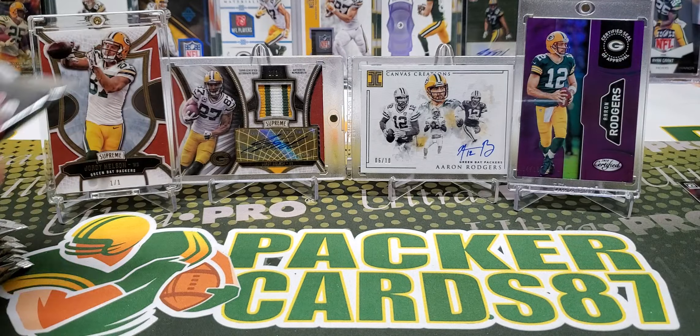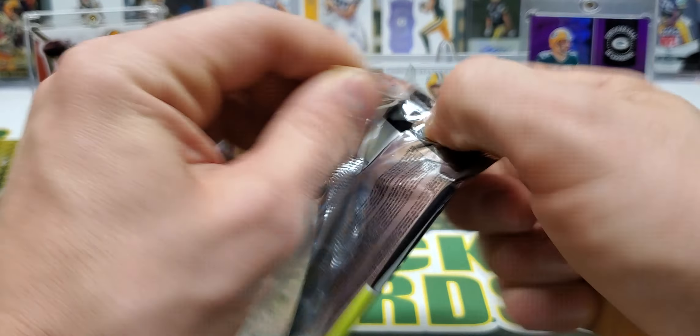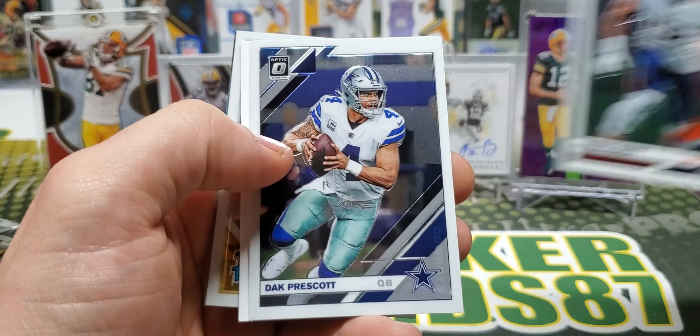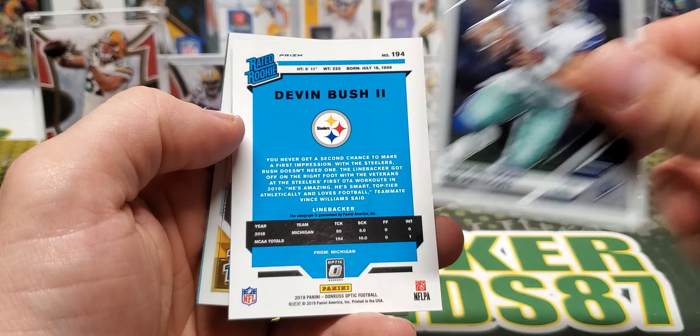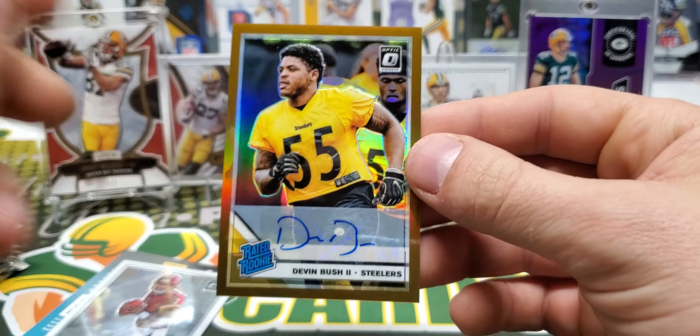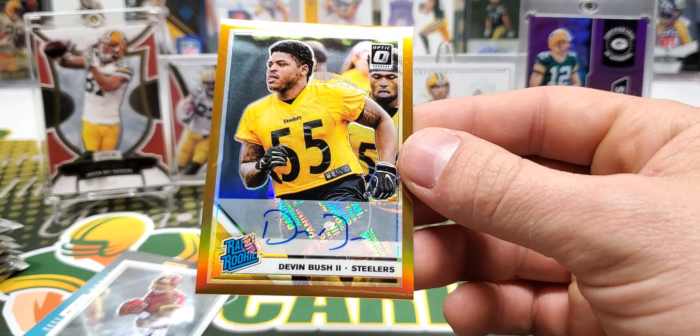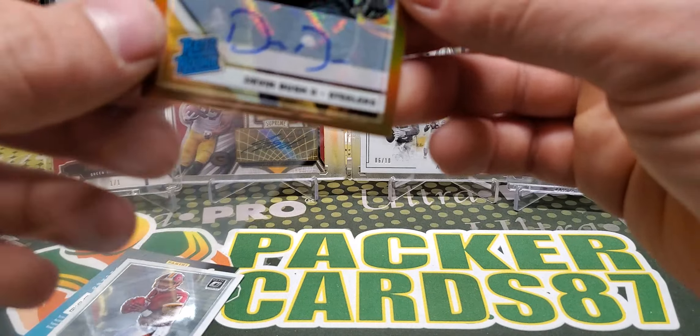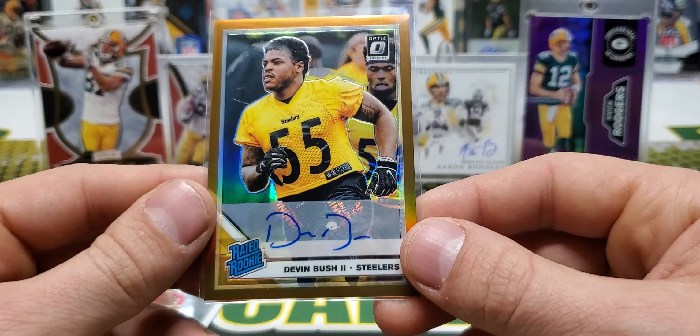I'm not sure if all the autos are stickers in here either, but we're going to open these up and find out. Let's get into the Collector's Box. First up: Jimmy G, Donald — oh, we got a Debo silver right off the bat! Not bad at all, Debo's playing well for the 49ers.